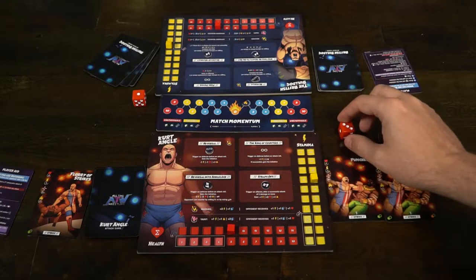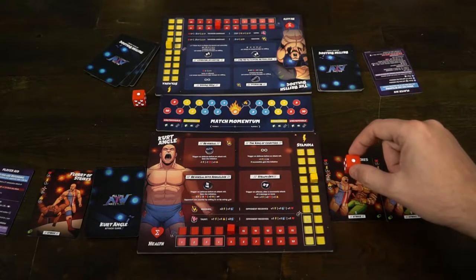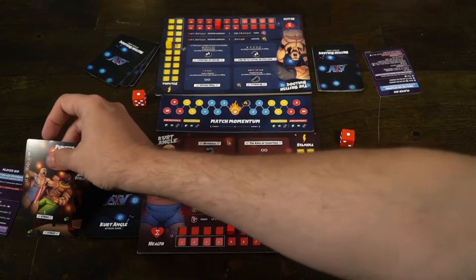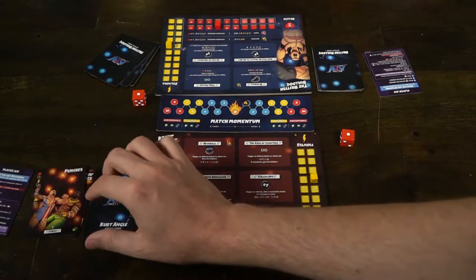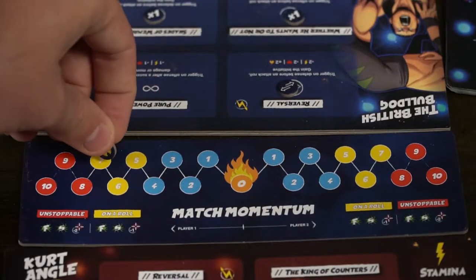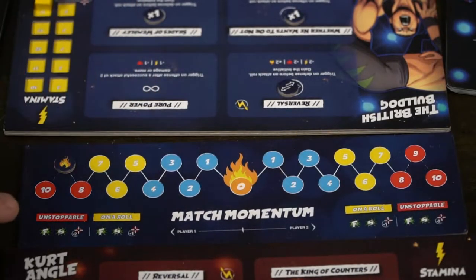These one time abilities are all specifically stated on the player boards of each wrestler. However, if you're not able to do any of these then you're going to have to pass and let your opponent keep the initiative. Whenever you succeed in an attack you'll be pushing momentum towards your side of the board, going into the yellow and red spaces on the momentum track. That is going to allow you to roll your target numbers more easily, making it easier to hit your opponent and do damage.